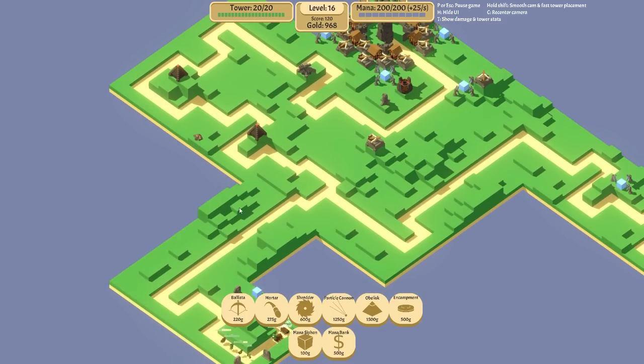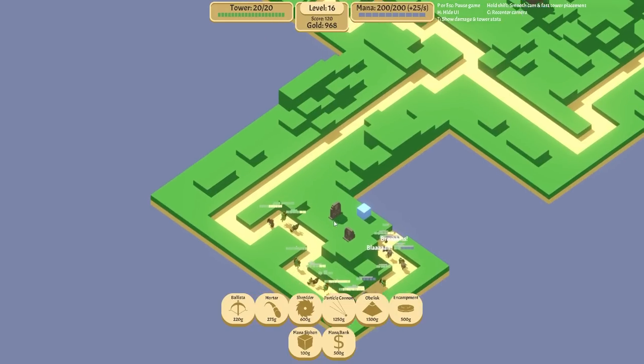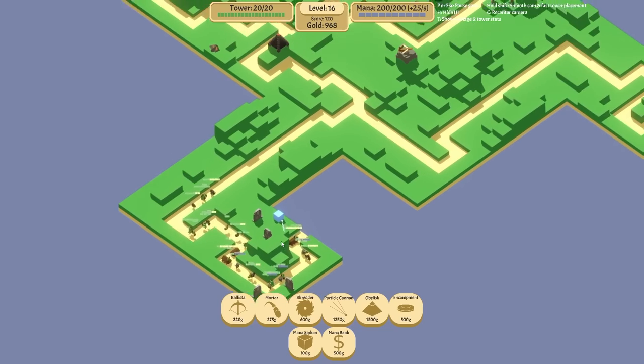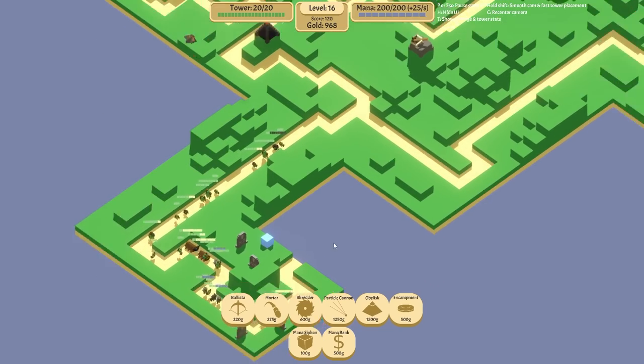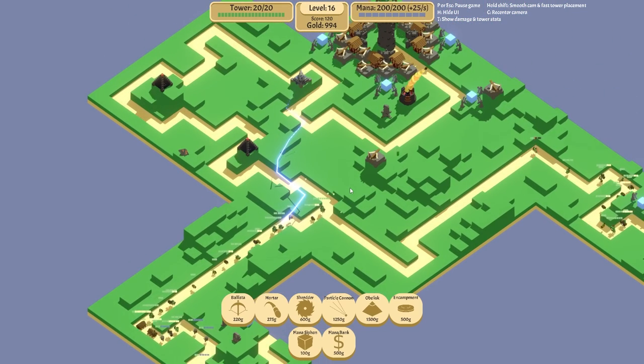I should have taken that card that taxes the dead because we've got tombstones now. I've also got a little mana crystal there for some more mana siphons. Where does the first obelisk go - over here or over here? I might put one on that corner instead. If this goes around here, I'll put one there so it can get both lanes.